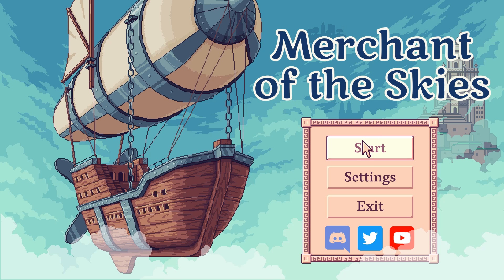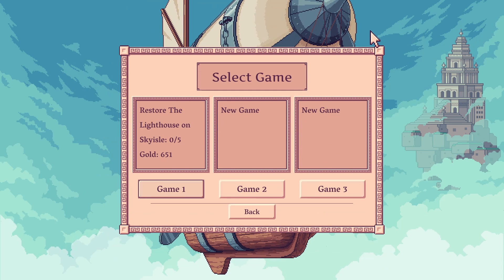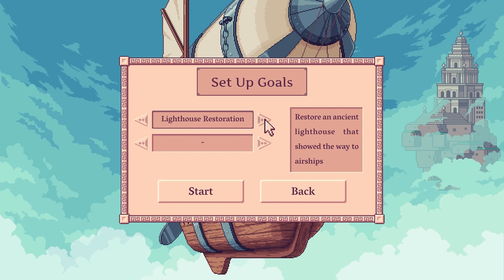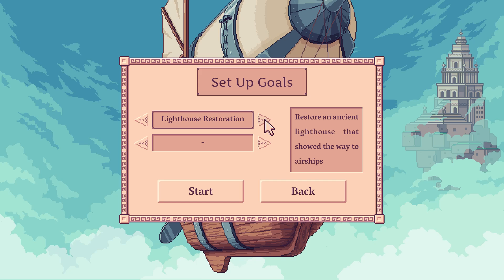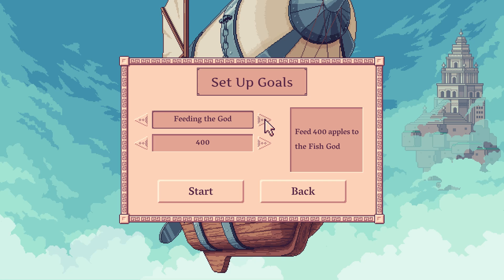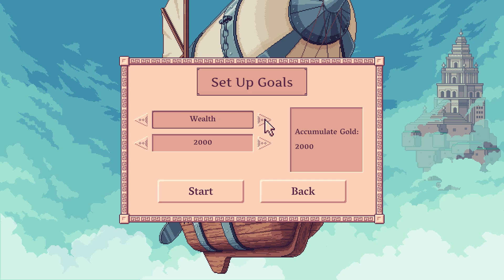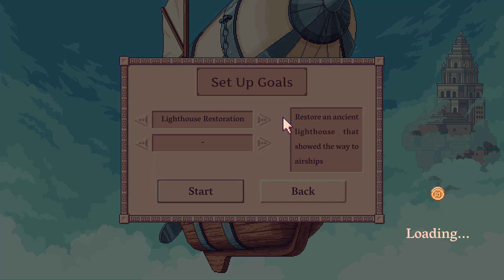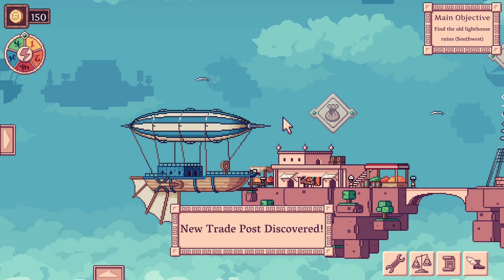Let's start up a new one. In the main game, the first game starts you off with a goal of rebuilding the lighthouse — that's sort of the end goal. But we can change that: feeding the god — 400 apples to the fish god — or just lots of wealth, or no objective, just play whatever you want. It's a big sandbox kind of thing. We'll stick with the lighthouse for now.